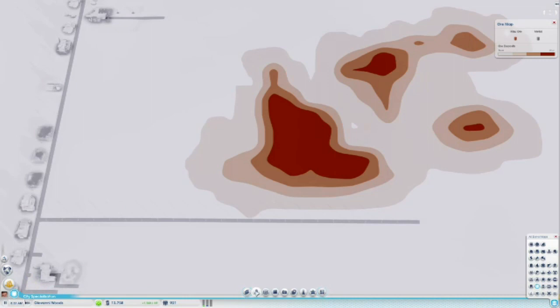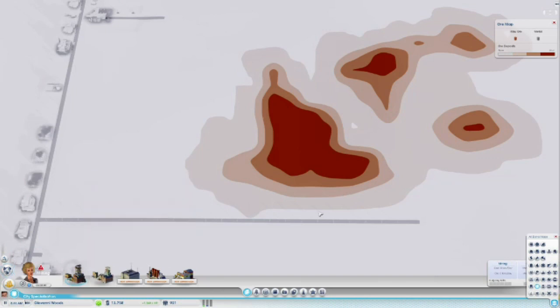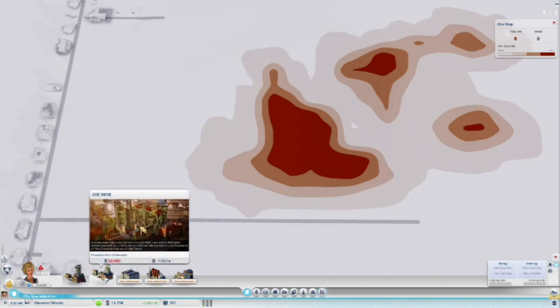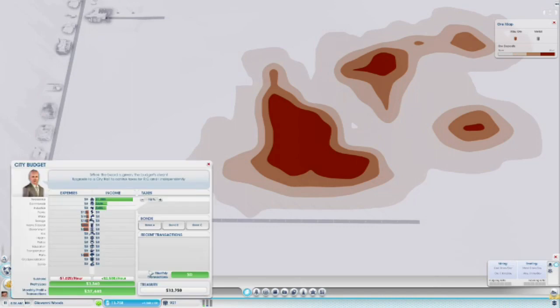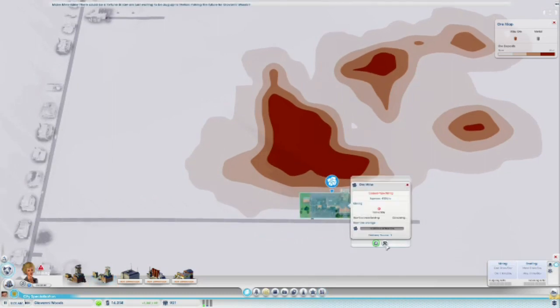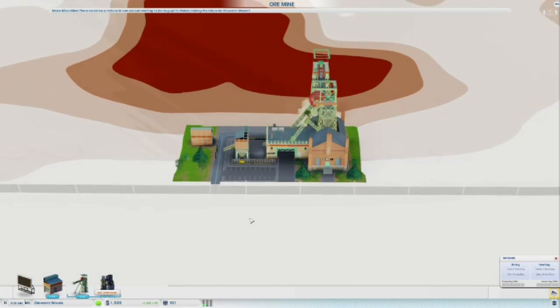Let's see how much this is going to cost - I mightn't have enough. It's 27 grand. I'd like to put it here. Shall I take a loan? I believe I can take a loan. 25 thousand - let's take a loan. Did I not take a loan? There we go - 16,000. Oh boy, I'm out of money already.